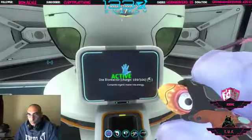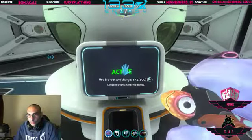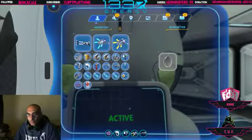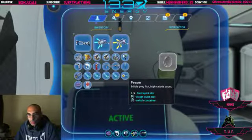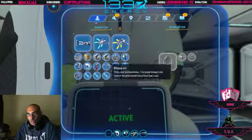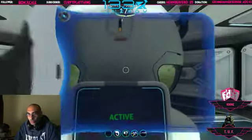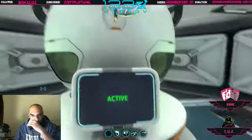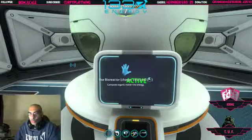As you can see, charge is 172 out of 500. If you click on it, you can add stuff to it. So I'm gonna add the Bladderfish and a Peeper. Whatever goes in here, you can't reclaim at all — it's fuel for the power, and it gets broken down into energy for your base.